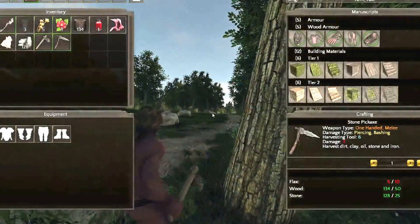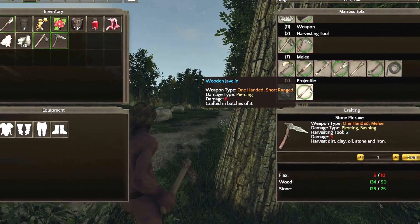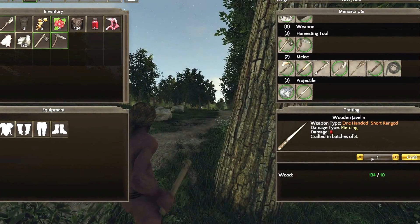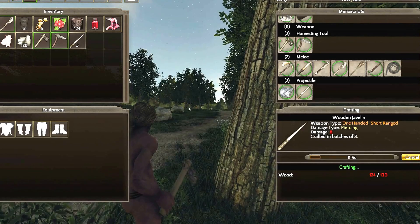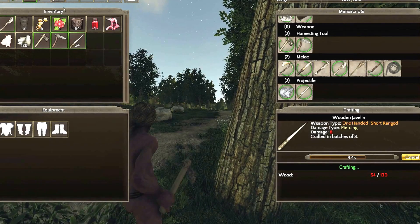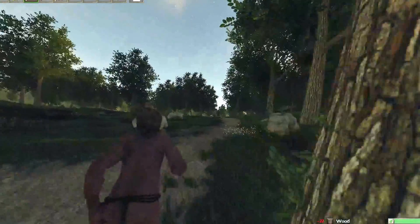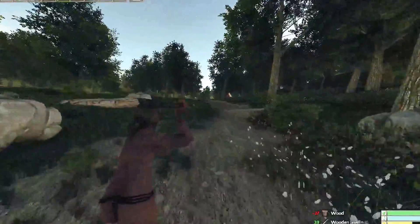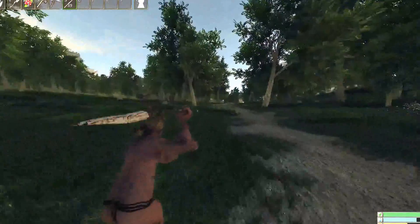All right, we're going to scroll all the way down to projectiles and make javelins. If you left click and drag all the way to the right it'll fill up as many as you can make. It says 13 but it makes 3 for each, so I'm going to make 39 total. These are your basic ranged weapon but they work really well.